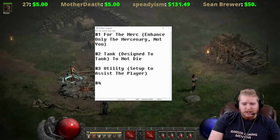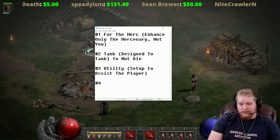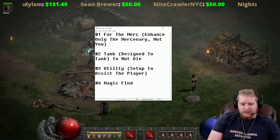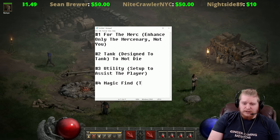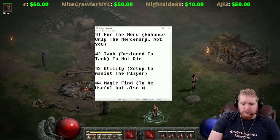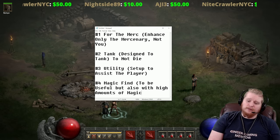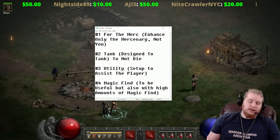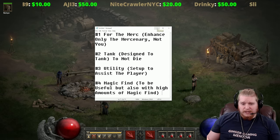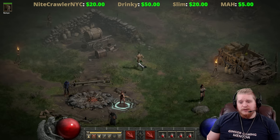These are basically the three main ways to set up your mercenary. There is one additional way which we may not be covering in this guide because it's pretty simple - it basically just involves magic find, setting up the mercenary to be useful but also with high amounts of magic find. That's a whole category unto itself. Basically what we're going over today is the act one rogue mercenary.